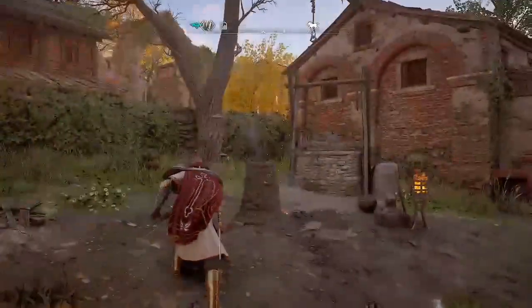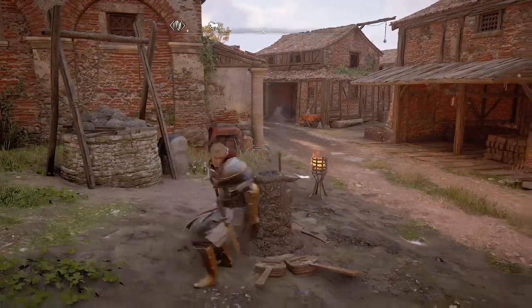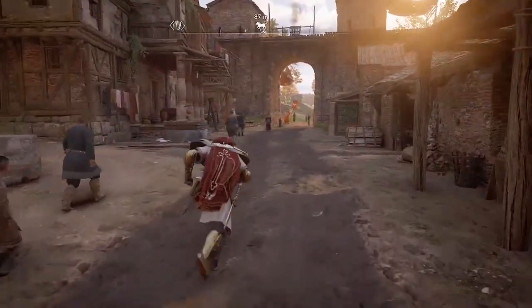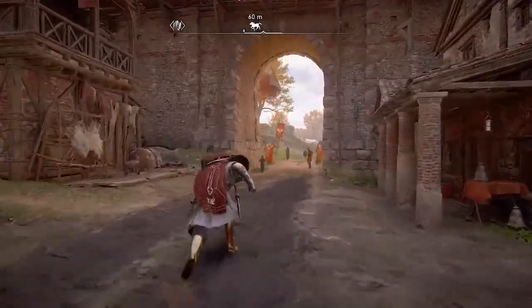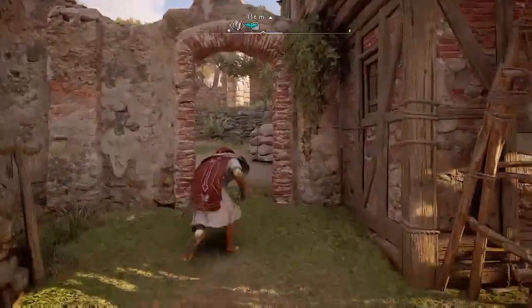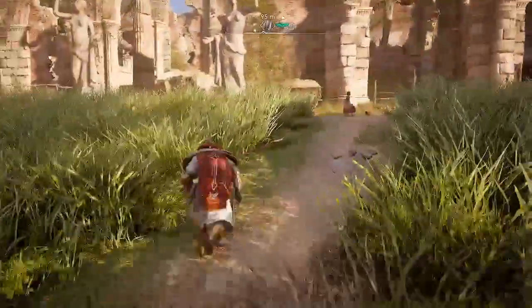Here is the second titanium node near this fireplace near the well, so I'm going to collect that. There are a couple of guards up here under the arch, but I'm not going to kill them because it takes a little bit longer since there's a third guard in the way. But if you really want the XP, you can kill them as well. I'm going to head up towards the third titanium node.